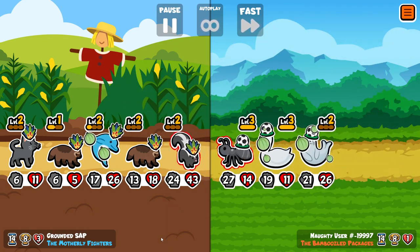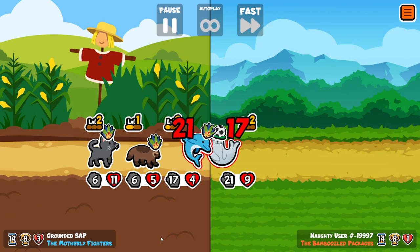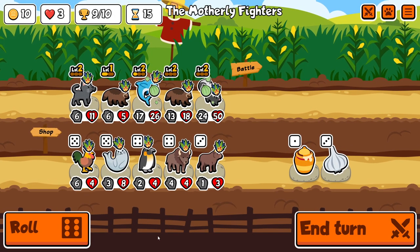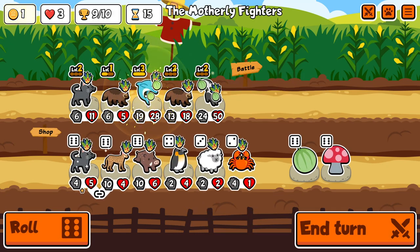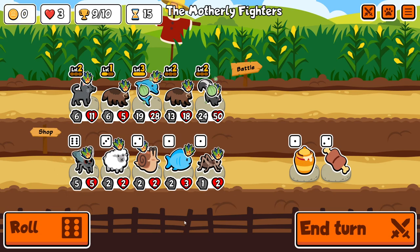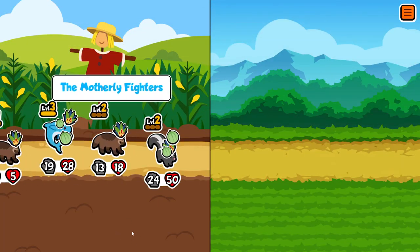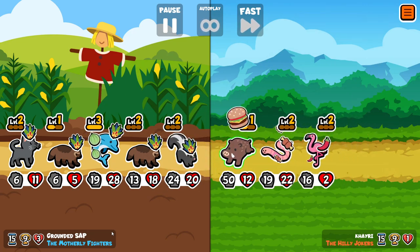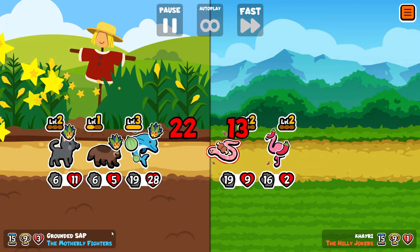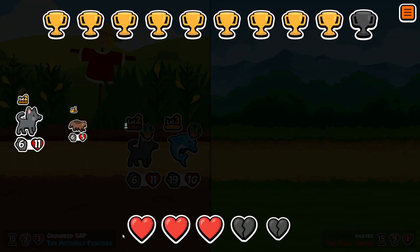Their level 2 Camel gets instantly deleted, and that means the Dolphin is able to trade with the backline Seal because it only got a single buff from the Camel. We do actually get the level 3 Dolphin on 9 trophies. I probably could have sold the cat there, but it never pays to assume you're going to win the next battle — much better to play it safe. We were so close to getting the triple delete; the Flamingo hangs on with 2 HP, but we get the win with this variation on the classic Dolphin-Skunk combo.